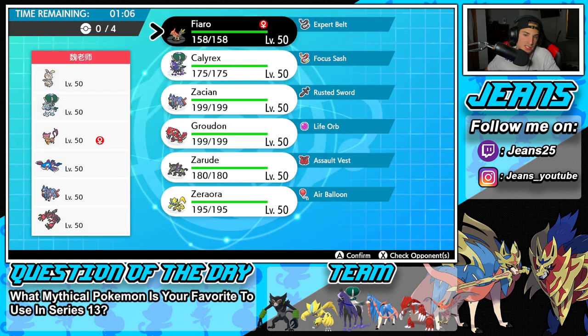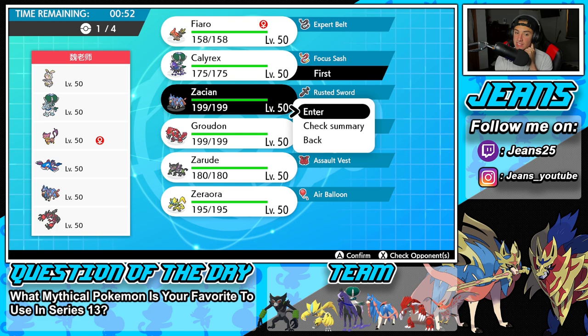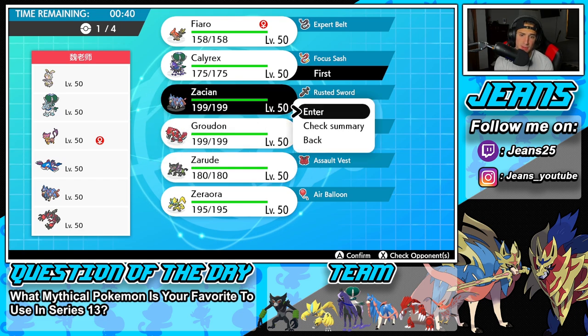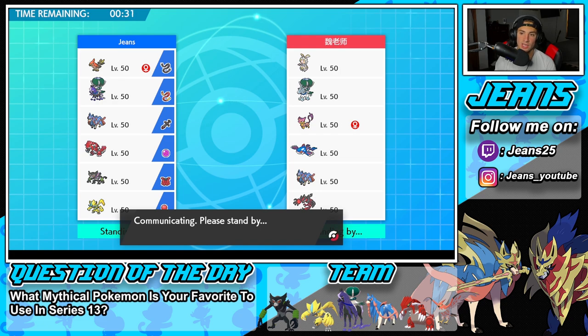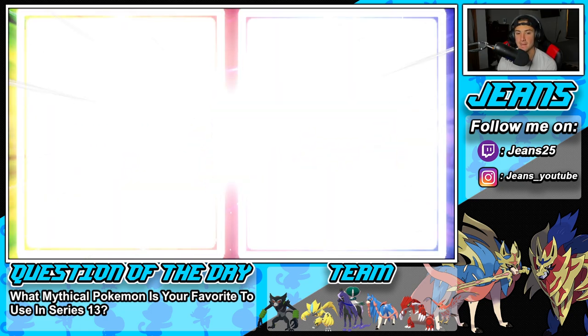We're going up against a Magearna and Ice Rider Calyrex Trick Room team with Liepard, who can Copycat for a Trick Room combo, alongside Kyogre, Zacian, and Yveltal. I've got to lead Shadow Rider Calyrex again, this time alongside Zacian. I don't have Play Rough, which kinda hurts, but I still feel like I have to lead Zacian to pose a threat. I'll bring Zarude again because I really do like that Pokemon, and Groudon to keep weather control.